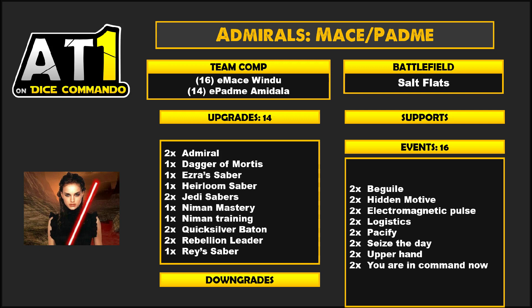Beguile is expensive, and maybe Jedi Mind Trick is better here, but if Mace gets picked off then you need something for late game for Padme, so it's there. And obviously you've got Logistics for some money and Seize the Days for those really, really good plays if you can keep the battlefield.